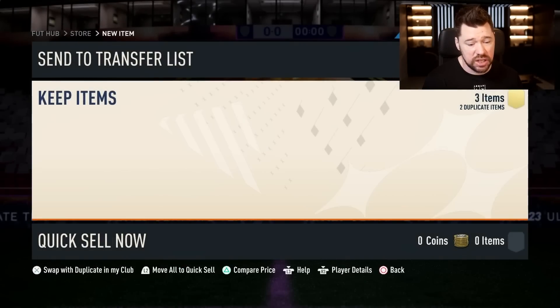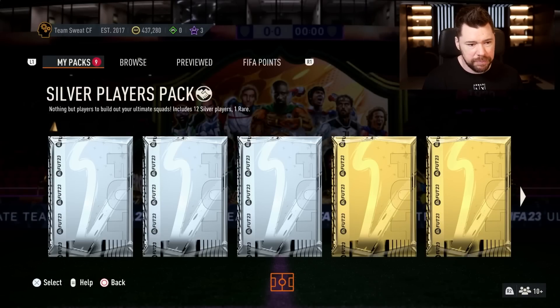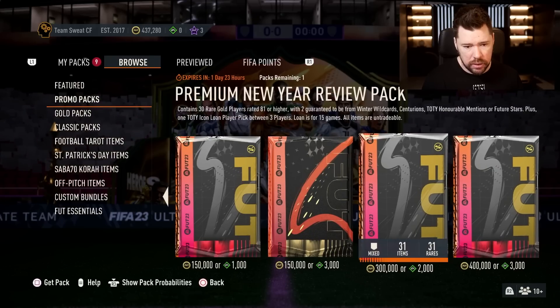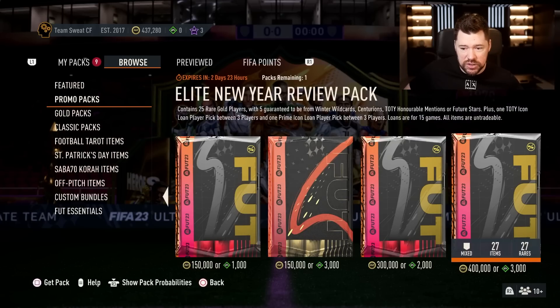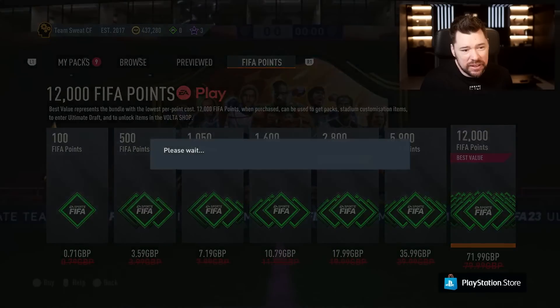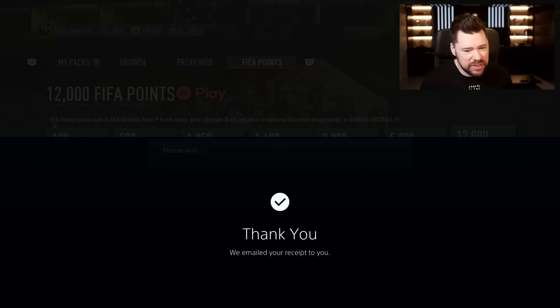What have we got in the store today? The 10 coin pack is back again every day - we don't mind it, we get a lights-up off that one. It's an untradable pack. 10 coins for an 84 rated, you don't mind it. EA also have Revisions pack, New Year Review pack, Premium New Year Review pack, and Elite New Year Review pack - 25 red gold players with five guaranteed to be from Winter Wildcard, Centurions, Team of the Year, Honourable Mentions or Future Stars. That's a Team of the Icon lone player pick. They are sending us to the store constantly.